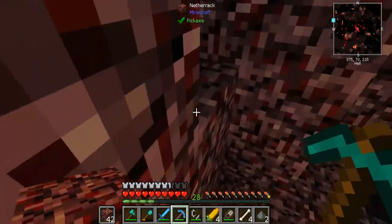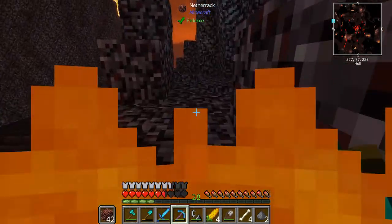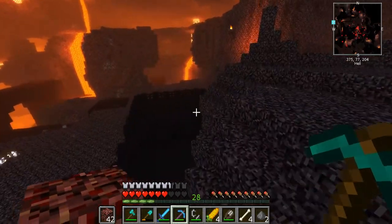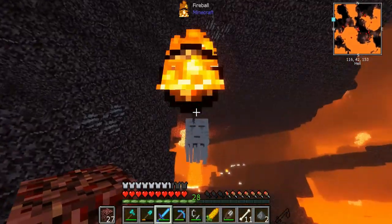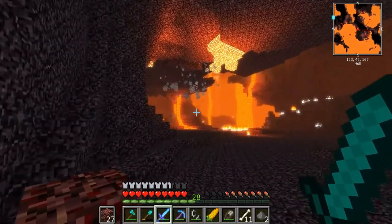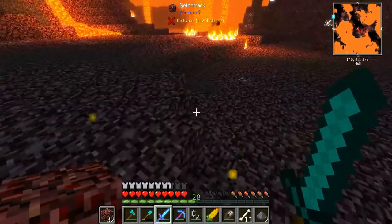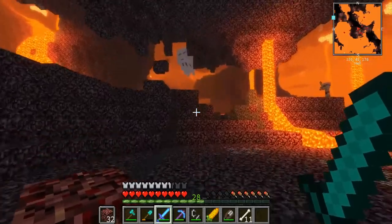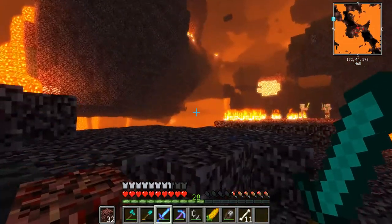As you can see, I'm pro at avoiding the blaze fireballs, so we're going to be absolutely fine. Let's run — this is a way in, by the looks of it, to the rest of the fortress. Guys, I'm in hot pursuit of a ghast! There it is. If I can just kill it above the land here, then we might have a chance. There we go — did it drop a tear? Please. It didn't drop anything other than experience.